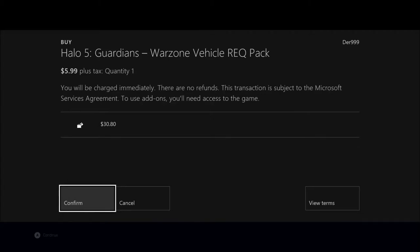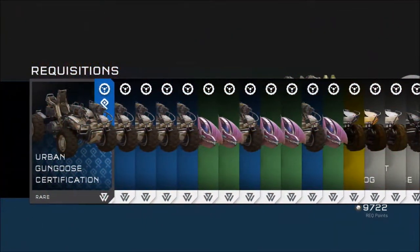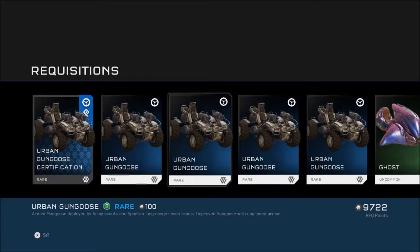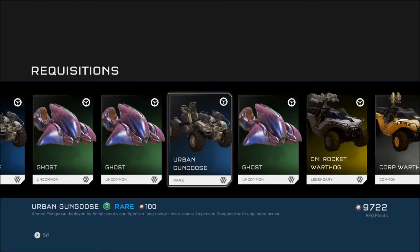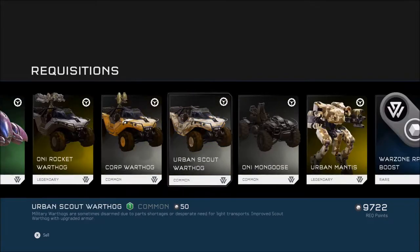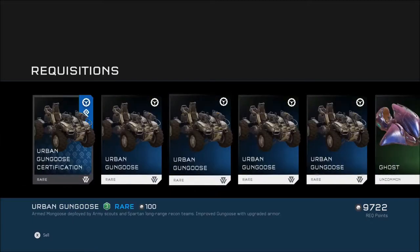Because if it's a Warthog, if it's a Scorpion - I mean if it's a Ghost I don't care. You know what, let's go for it. We have to try it once, don't we? Let's try it once. Get big money, big money. We want ourselves something nice. Oh! Grunt Goose! I'll take that! And another Grunt Goose! I'll take those Grunt Gooses.